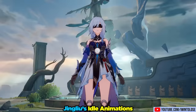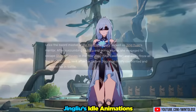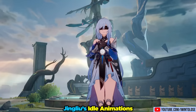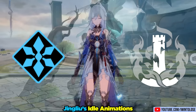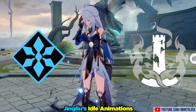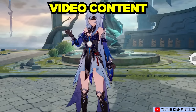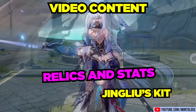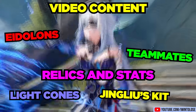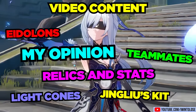Having lost her sanity to Mara, and thus literally being insane, Jing Liu is here to bring some insanity to our gameplay. Jing Liu is an ice-type character that walks the path of destruction, and dare I say she is quite the formidable DPS character. In today's video, we'll go over everything you need to know about her, including her entire kit, relics and stat priorities, light cones, teammates, eidolons, and of course, my opinions on her and a quick showcase at the end of the video.